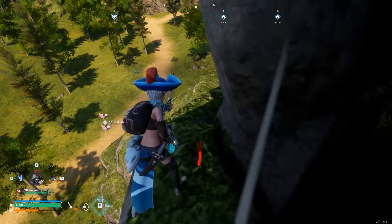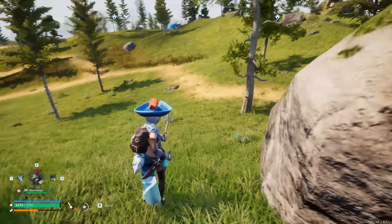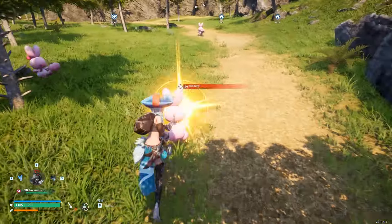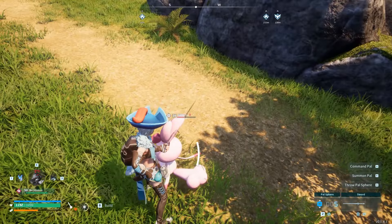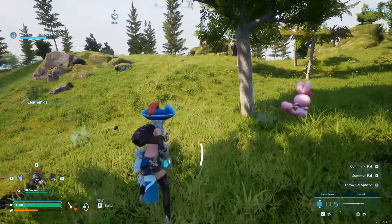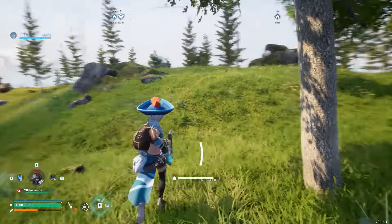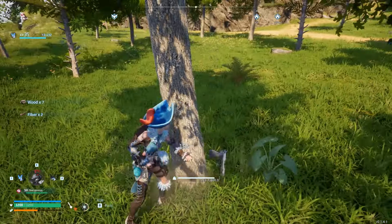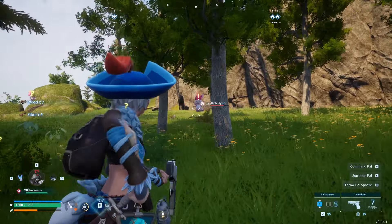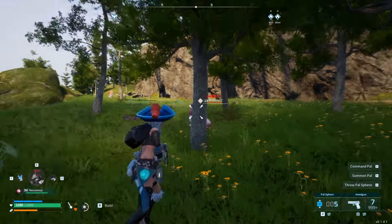Hey, what's up everyone? Today I'll be showing you a brand new way to get into a new secret boss room that you can build in. I'm also going to be showing you how to mine stone incredibly fast. Just note that this is going to be a glitch that you can do, and the best part about it is it can be done early game. There will also be some more information about the next update that is supposed to arrive sometime this week.